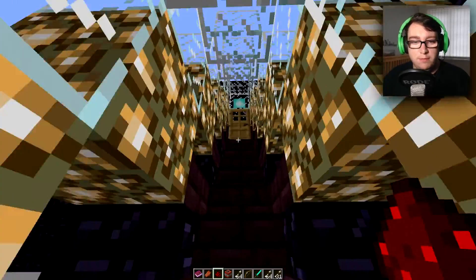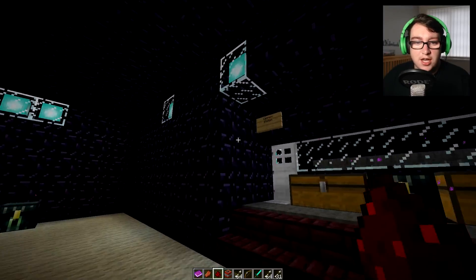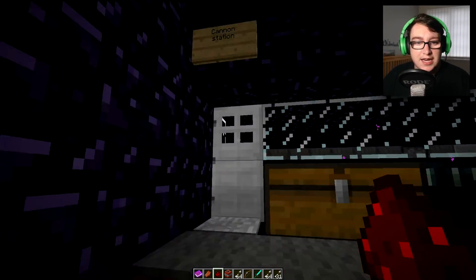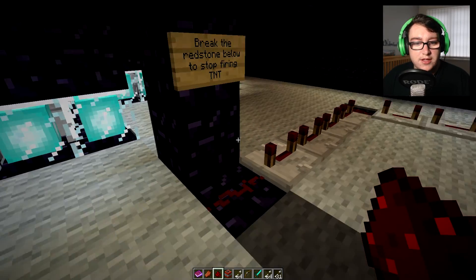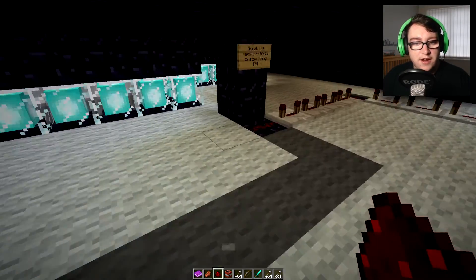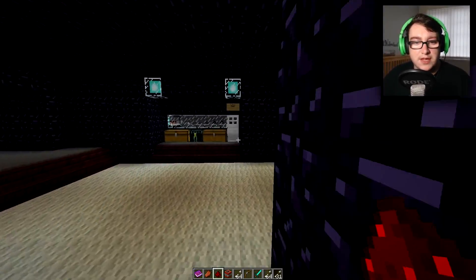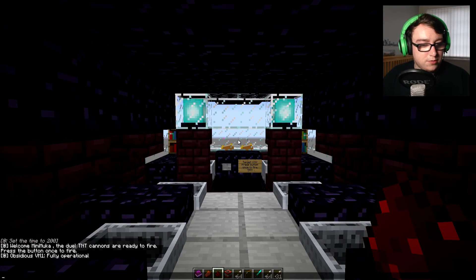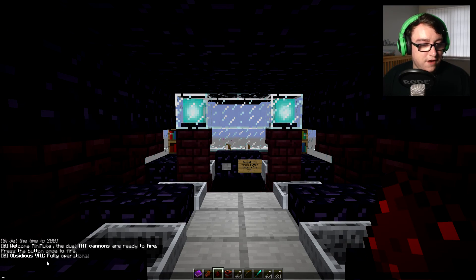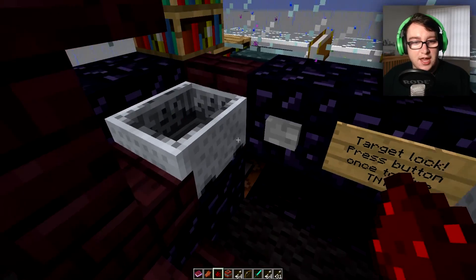Under construction — oh my goodness, what is this? It's like a whole spaceship. Let's go up and see what this has to offer. It's like a whole base — there's a cannon station. Break redstone to stop firing TNT. Welcome to the dual TNT cannons — they're ready to fire. Press the button once to fire. Okay, let's click it.